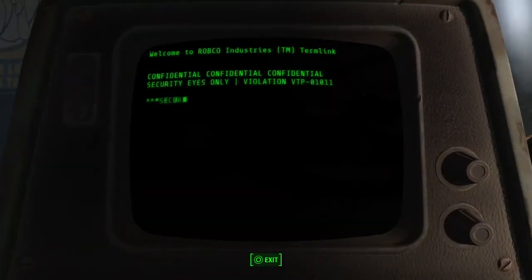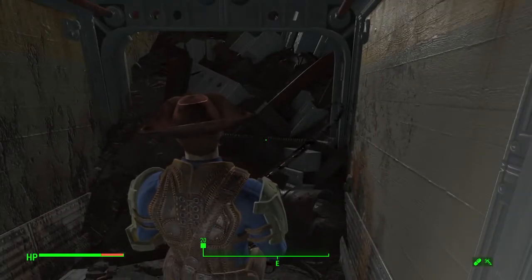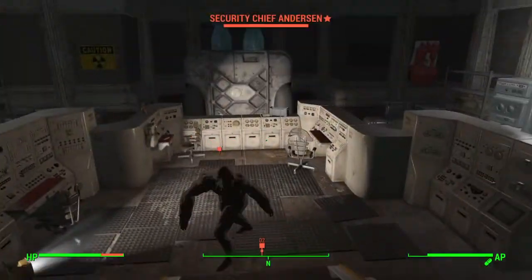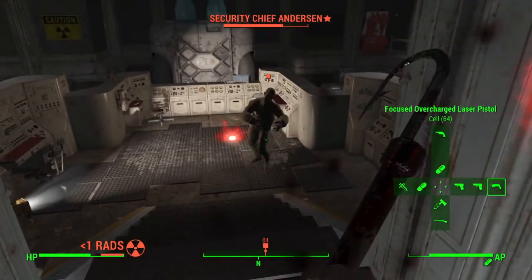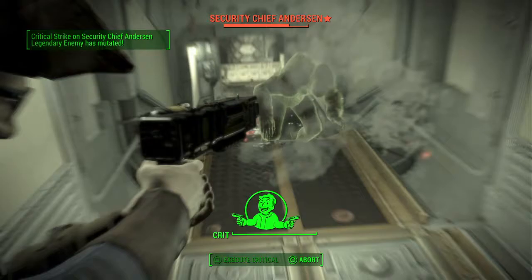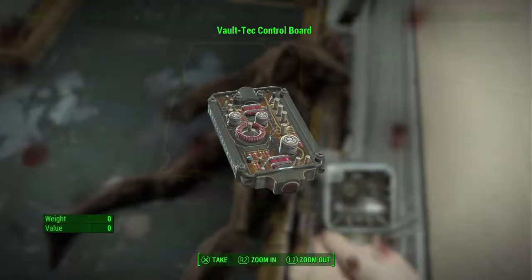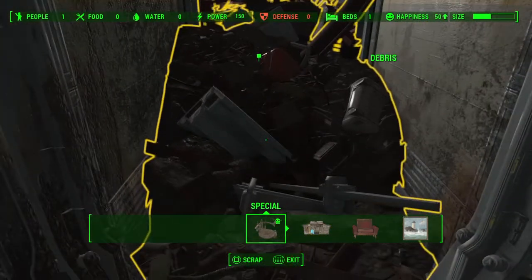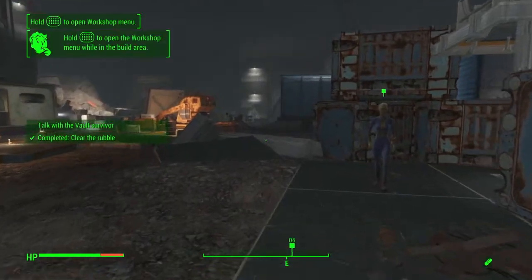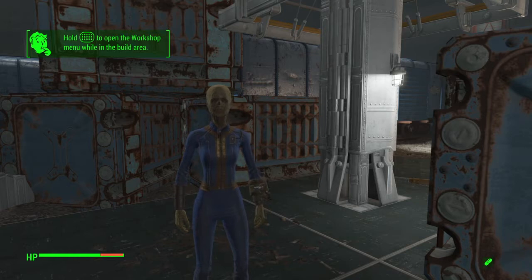She's trapped behind some rubble and thinks you're working for Vault-Tec. You go in, open up the security gate, and unlock the workshop, which allows you to scrap the rubble she's behind — very similar to what you do in the Castle mission. She'll tell you there's a control board for every workshop, which helps unlock all the different sections of Vault 88. You just need the one control board to unlock the main workshop, then scrap all the debris to gain access and start talking to the overseer.